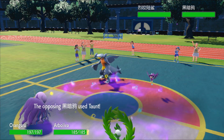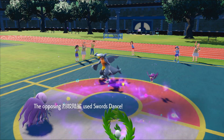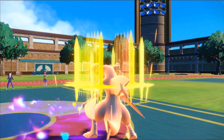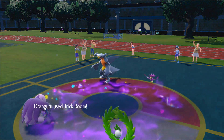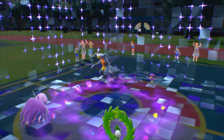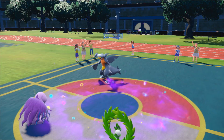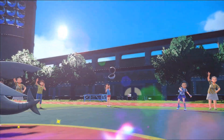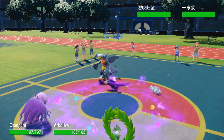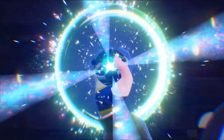They try to go for a Prankster Taunt, not knowing how Psychic Terrain works. Most of these battles took place outside of Master Ball, which explains some questionable plays. They go for a Swords Dance and I go for Trick Room turn one, setting it up. Now the Taunt failed, they switch out Murkrow and bring in their Maushold — a legit shiny, though I can barely tell the difference.